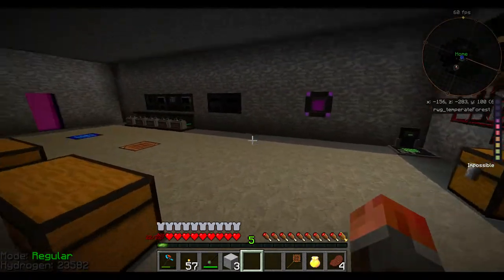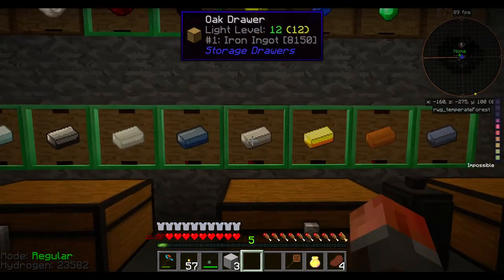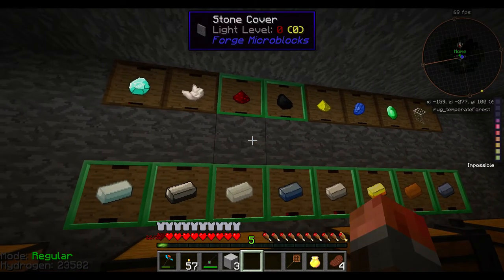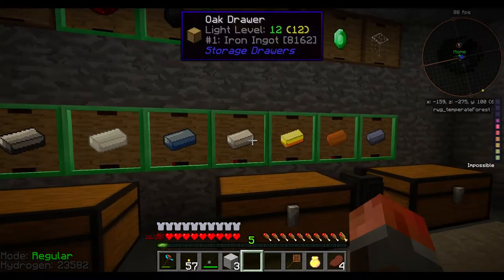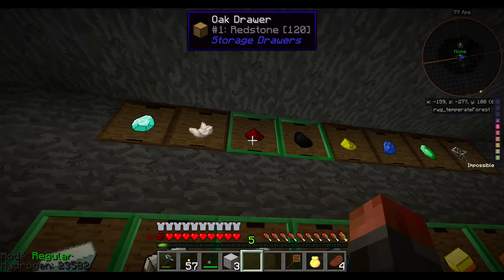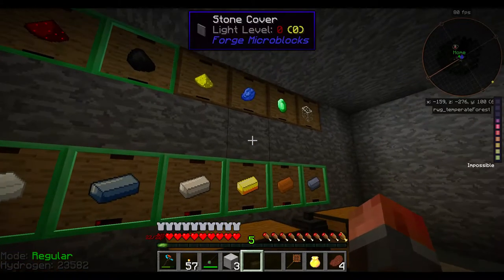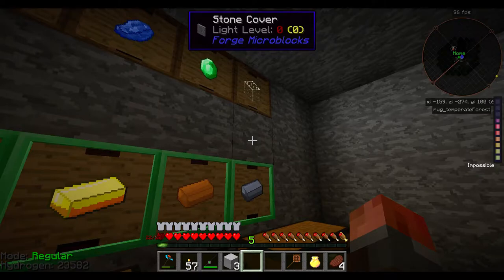Moving in now we do have quadrupling of ores. You can see I've replaced my storage — 8,000 iron, 6,000 copper. I've replaced the storage; this isn't from Mekanism, it's mainly because Mekanism's bins only store 4,000. This is Storage Drawers — basically anything that you see with a green border around it stores around 26,000-odd items of the same type, so I've just replaced the bins with that, unless Mekanism comes up with a way to upgrade bins in the future.